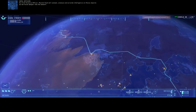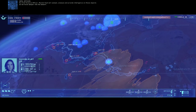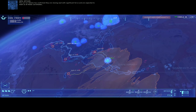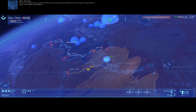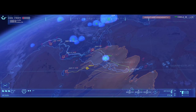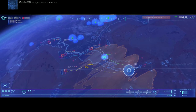As chief science officer, Rachel Seget will sample, analyze, and provide intelligence on these objects as we move deeper into the desert. The carrier Sakala has confirmed they are moving east with significant force and are expected to meet us at these coordinates — Hell's Gate, east of Cape Wrath.